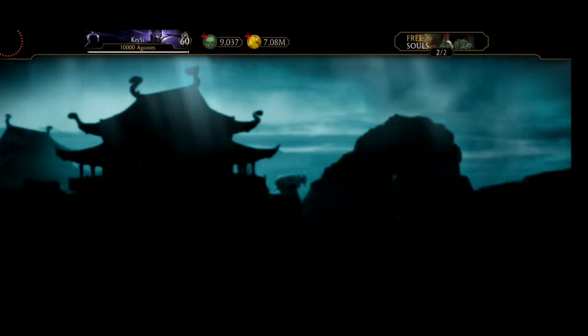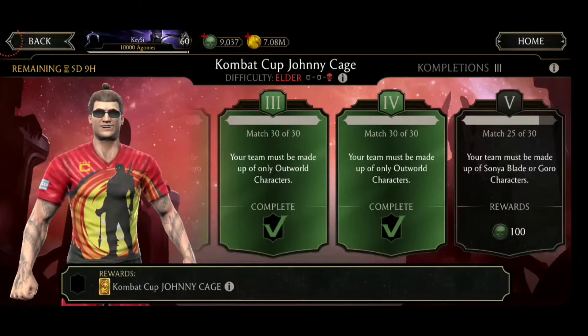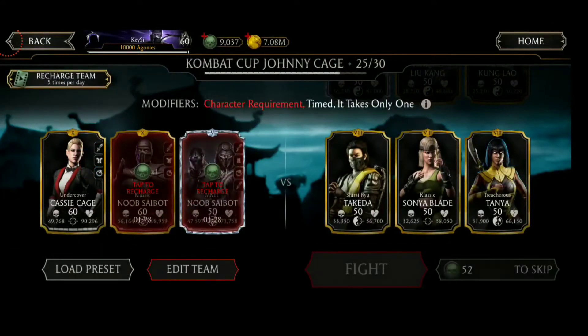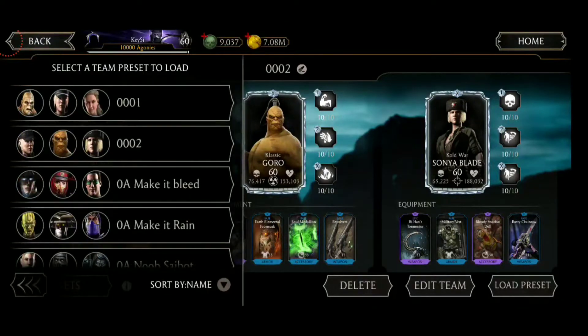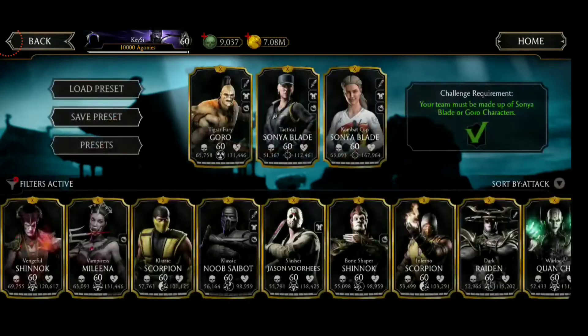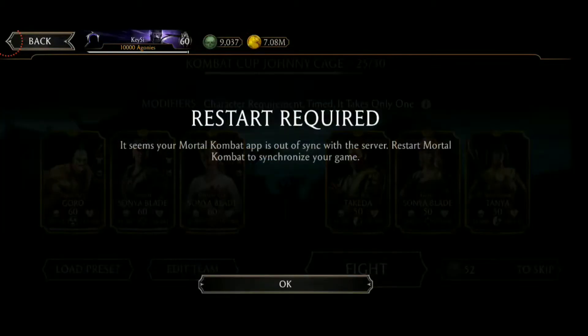Since the release of Kombat Cup Cassie Cage, they brought now Sonya and Johnny Cage's challenges back. For this one, we will need Sonya Blade or Goro to go through the final tower of the Elder difficulty. I've prepared two teams. We will be switching between them, and the first three matches will be played with the first team. Let's get into that one directly.